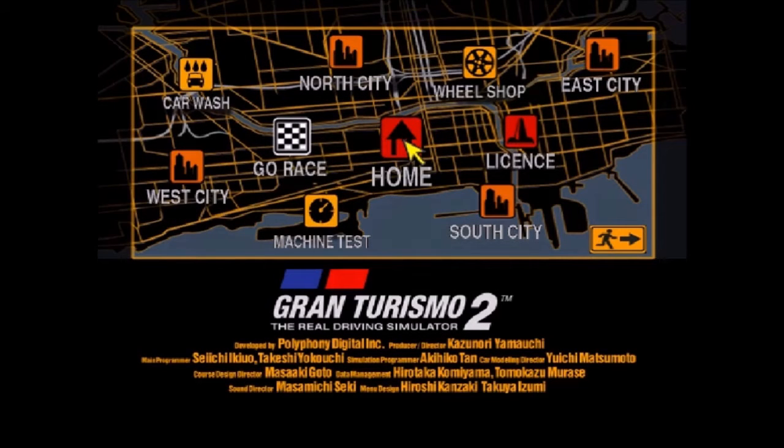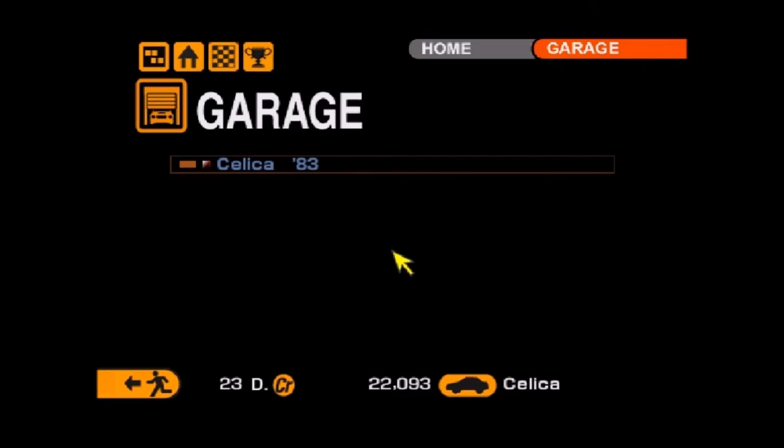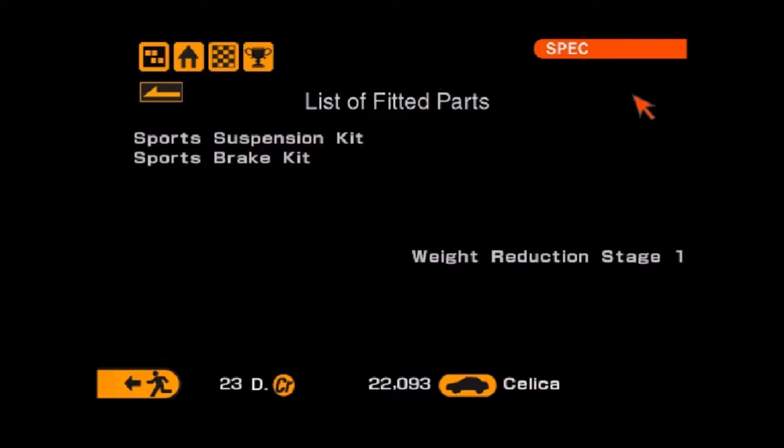Hello and welcome to Dan Turismo. I'm Dan and today we're going to be taking the Celica to redo a couple of races that I failed last time. I've put some upgrades on it — that Civic I was umming and ahhing about, I've sold that for the extra cash. And the Celica I've added a few minor upgrades: sports suspension, sports brakes and stage 1 weight reduction.